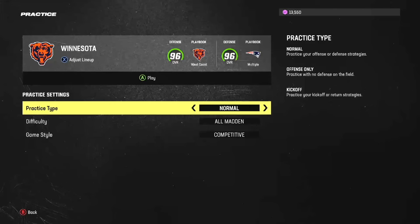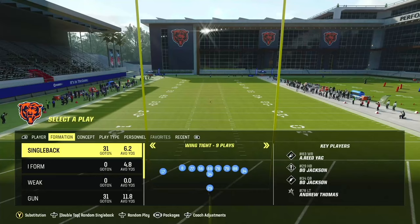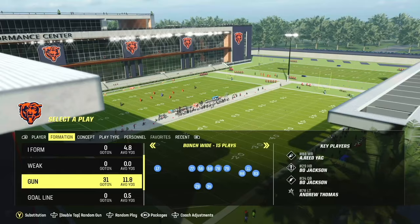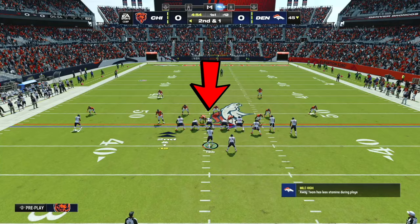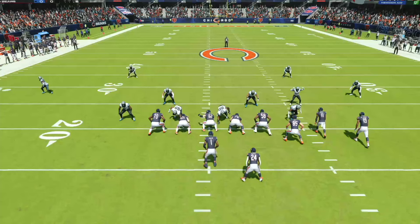If you're playing Madden Ultimate Team you may find that even with this playbook equipped these plays will not show up in practice mode. This is actually a glitch in the game and to fix this you're going to go to the main settings page and change your default playbook to the Chicago Bears. Also, the ball is on the left hash mark in this example, and in order to have proper spacing and most effectively run this scheme we will run every play with our bunch to the wide side of the field.